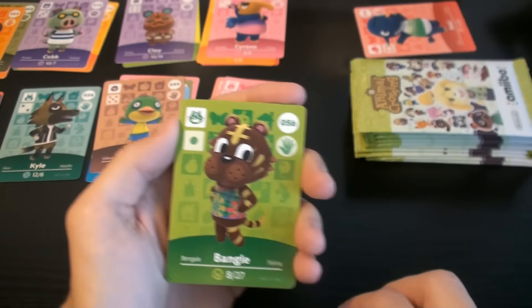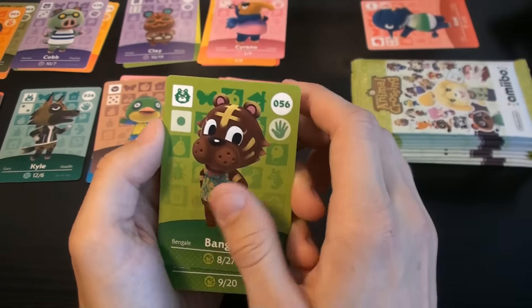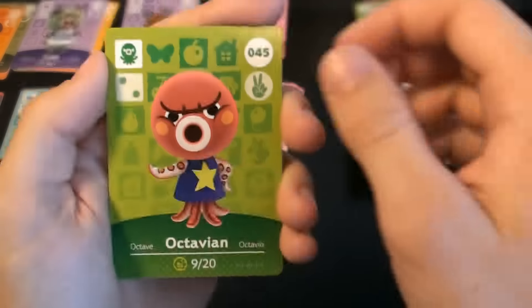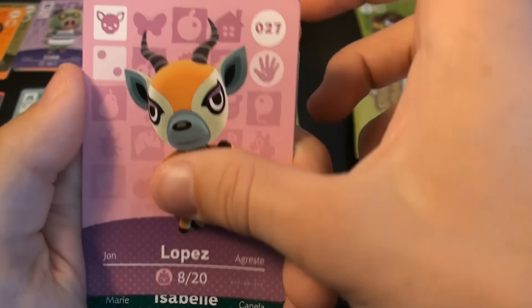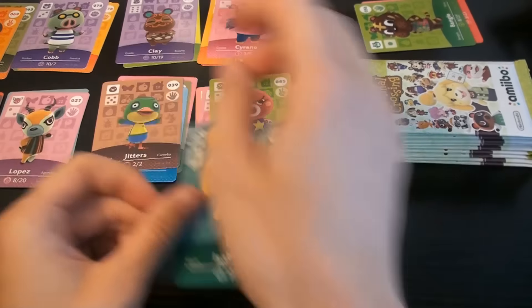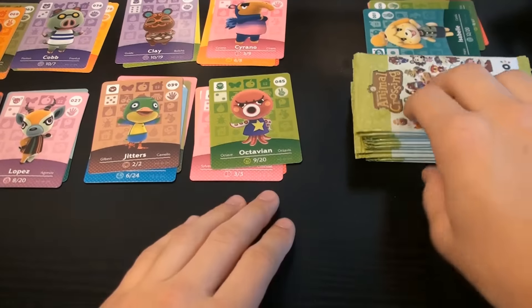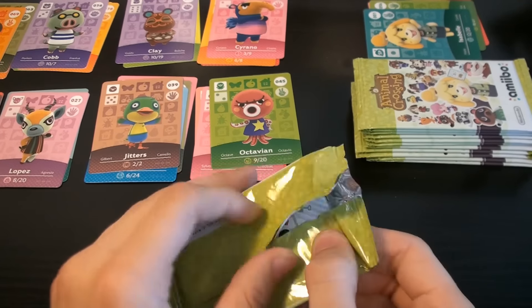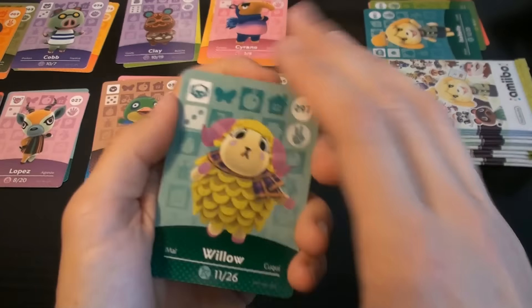Cyrano number 94 — why am I getting so lucky? Cob number 74. Oh, that's one duplicate. That's two duplicates, you guys. That's about all we can afford — if we get one more, that's our max. Octavian — wow, look at that Splatoon vibe. Number 45 sweet. Lopez number 27 — that's a cool looking one. And our rare — another Isabelle, dang it. That's now our max, so we literally can't get any more duplicates or else there's no way we're getting a complete set.